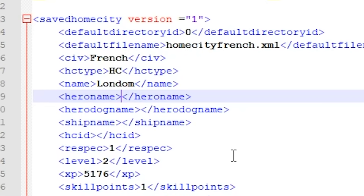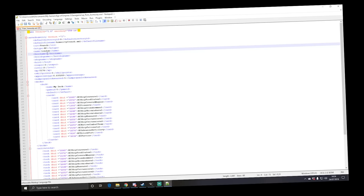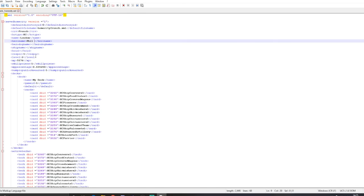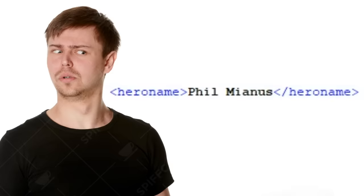We need a hero name — a hero, ladies and gentlemen, to go into the game and fight for us. Who could our legendary hero be today? You have to be a French hero of sorts, so let's get a nice heroic French name going. There are a lot of classical French names that generally begin with P, like Pierre or Philippe. But you're not Philippe — that's too French. We're going to dial it back a bit. We're going to go for Phil, a nice classic British name like Phil.